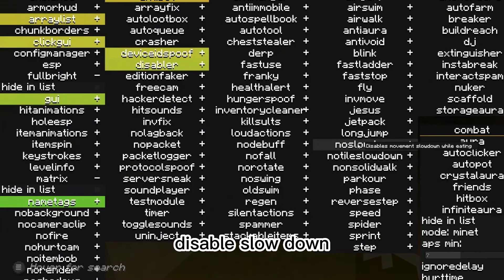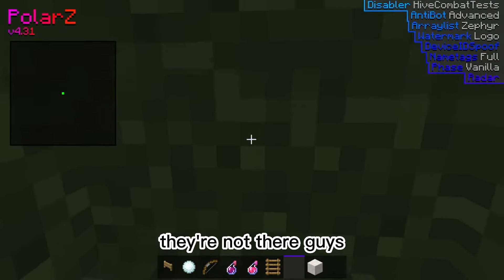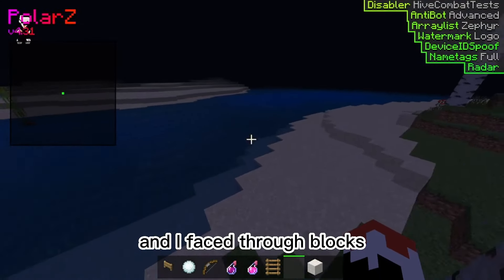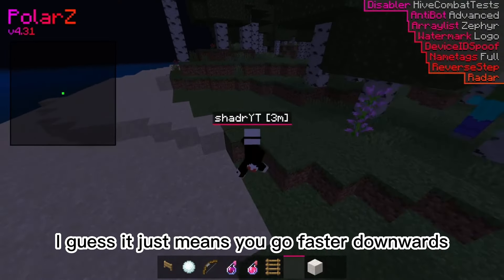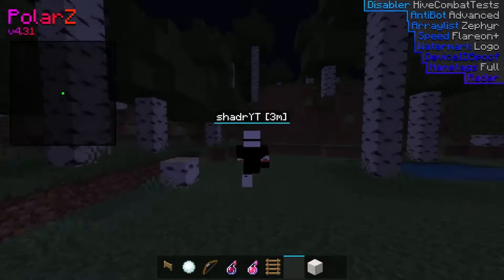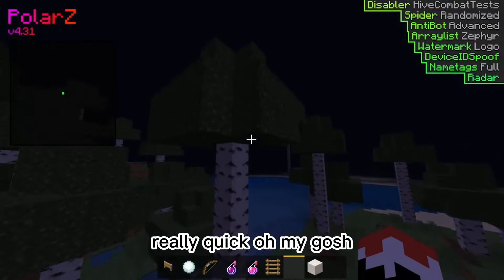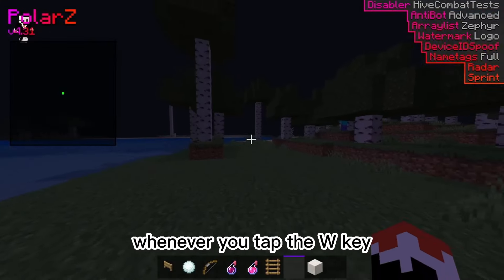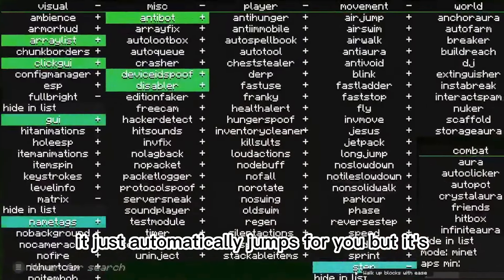Long jump. No slowdown — disable slowdown while eating, that's also cool. Phase — walk through blocks like they weren't there. They're not there, guys, and then you can literally just get out. Phase is so weird. I went from there to there and I phased through blocks. Reverse step — like step but downwards, I guess it just means you go faster downwards. Speed — you obviously already know what speed is. And then we've got spider — walk up walls like a spider. Sprint — automatically sprints for you whenever you tap the W key, that's really useful. Step — walk up blocks with ease, it's like auto jump in Java, it just automatically jumps for you.